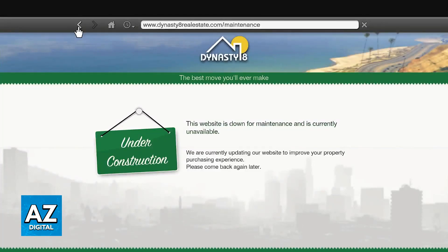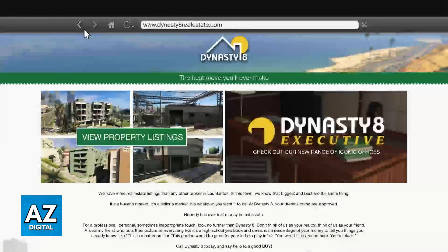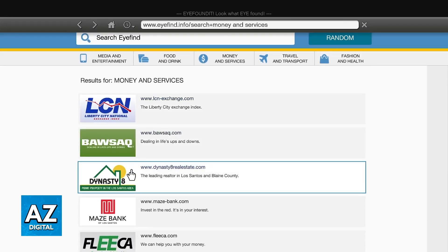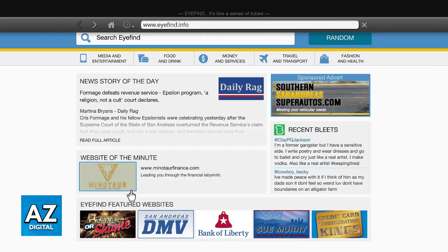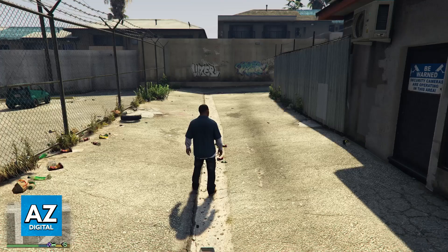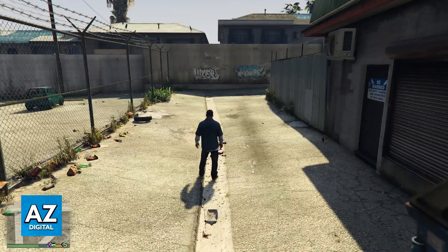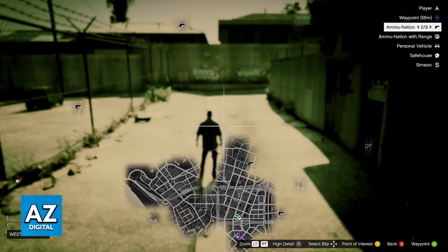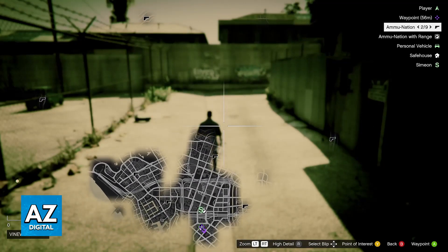To answer this question: it is impossible to buy houses from Dynasty 8 and other websites. In fact, the only option you have is to buy properties. They won't be houses — you will still be able to find them around the map once you complete the main story — but actually owning a house that you can customize is impossible.